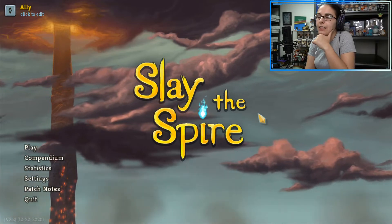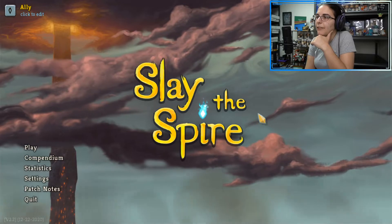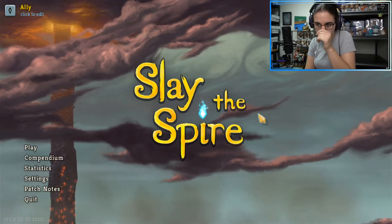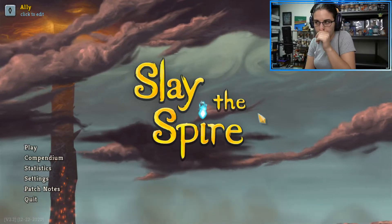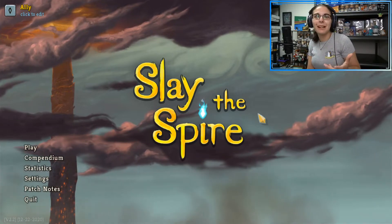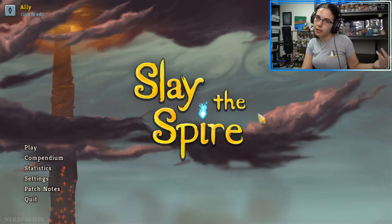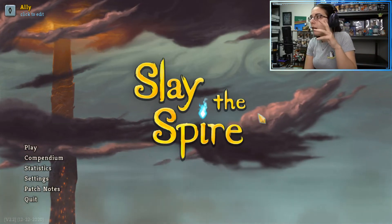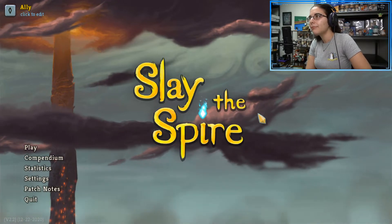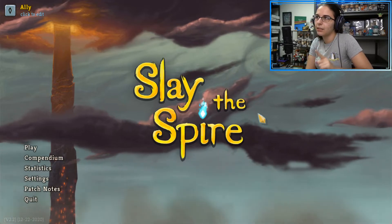I think Hexaghost is only like a tier one, level one boss. I feel like there's a lot to learn from this playthrough. Once you get Frost Orbs and Electric Orb synergy, it works out well. Did I ruin it by throwing in the dark orbs, trying to do too much? I try to do a little bit too much with the robot. It reminds me of the way I used to play Yu-Gi-Oh — combining a little bit of everything. You need to make sure your deck is small and consistent. Just because it's a good card doesn't mean you add it to your deck.